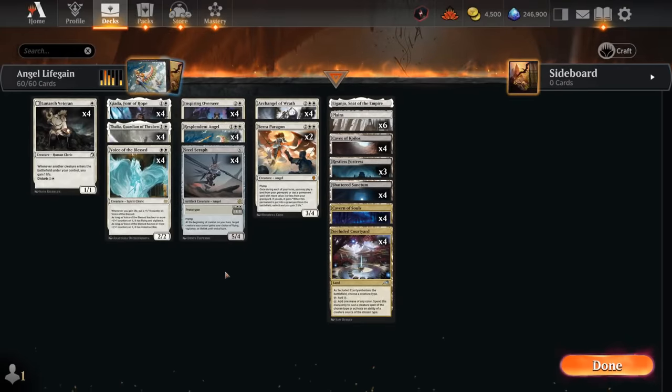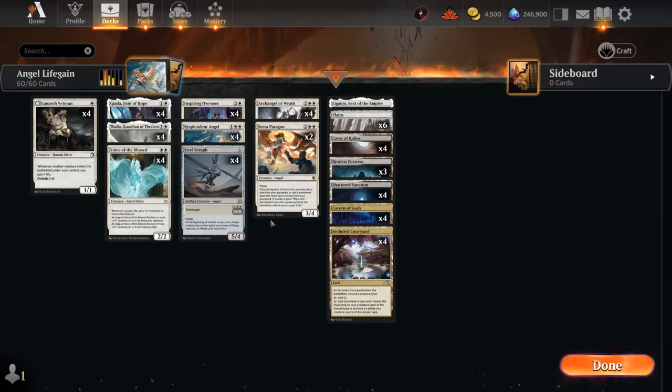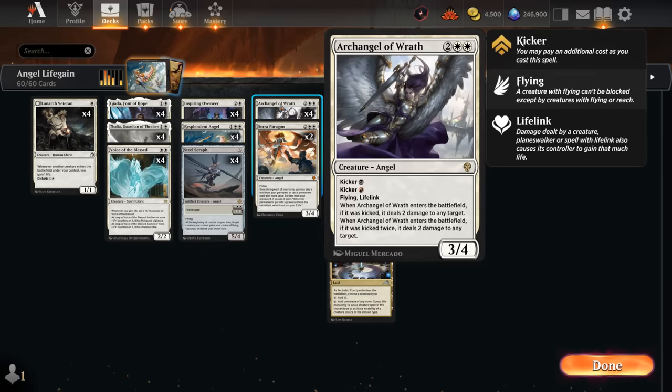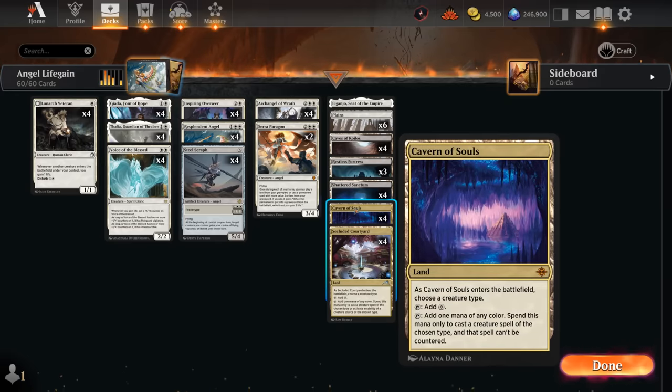Hello and welcome to another standard gameplay video from the early access event for the Lost Caverns of Ixalan. Today we're taking a look at an updated version of Angel life gain, which now gets access to Resplendent Angel — a nice reprint so you don't even need to craft it if you have four copies already. We also get to play with Cavern of Souls to fix our colors, helping cast our white spells early and later cast the kicker on Archangel of Wrath while making our angels uncounterable, which helps against blue decks.